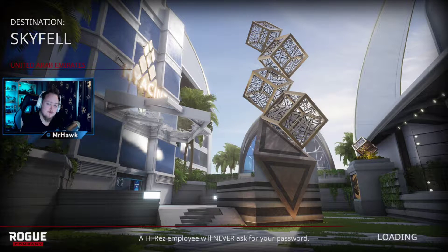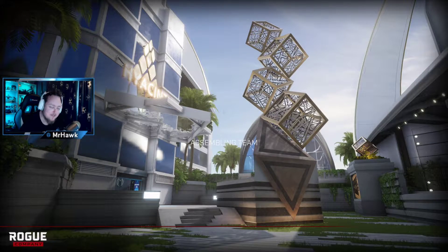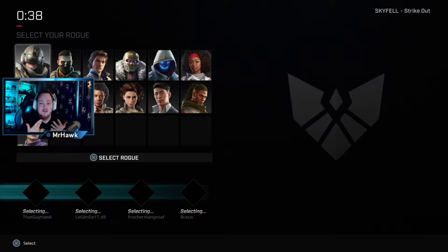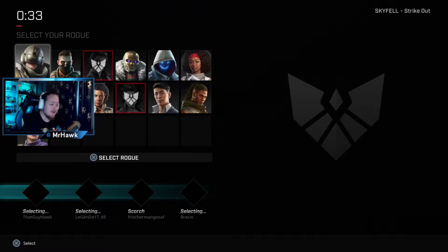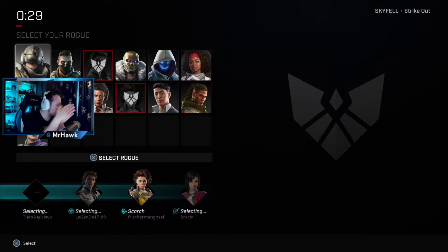Hello everyone, it's Ken here, welcome to a new YouTube video. Today we're gonna try out a new game called Rogue Company. It's been pretty hyped lately because it's made by Hi-Rez Studios, the company known for Paladins and Realm Royale. It has cross-play with Switch, PlayStation, Xbox, and PC, and also input cross-play — so if you're playing controller on PC you'll meet other controller players, not keyboard and mouse tryhards. We also have this new view for gaming reactions.